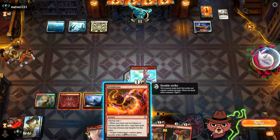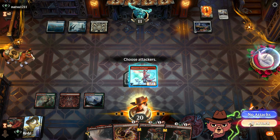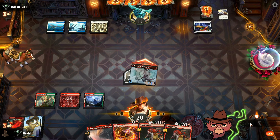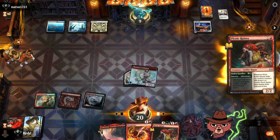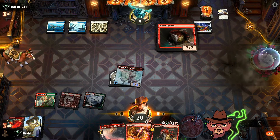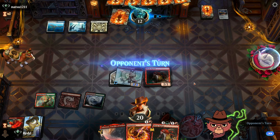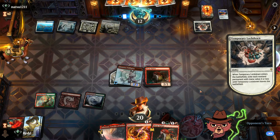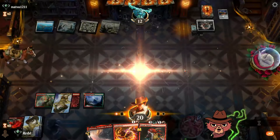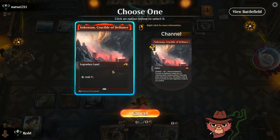Twin Inferno could target Picnic Ruiner, but double strike on the Swiftspear still isn't bad. I'll attempt the swing and see what happens. We'll keep the Snakeskin Veil for this turn. All four Snakeskin Veils — even though Snakeskin Veil did nothing for us last turn, keeping one open this turn against this deck would be huge. Although board wipe — it is a board wipe turn. Temporary Lockdown — that's a problem. Ancestors Aid, and I think we play this as a land.